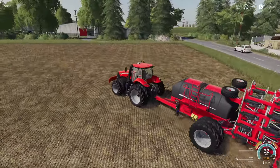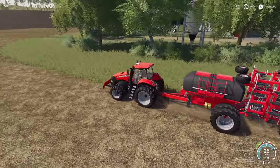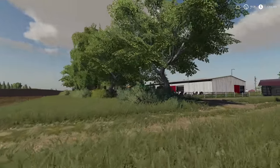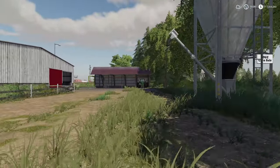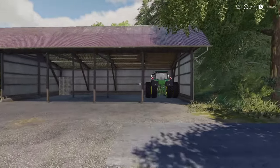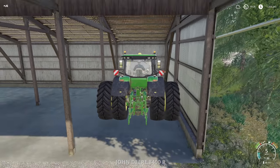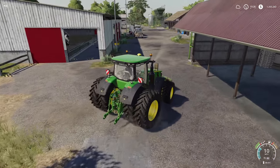Let's go get the truck so we can get some seed and fertilizer put in. Not only this piece of equipment, but we also need to get our big John Deere. We're going to put our Amazon on the back of it - the Amazon is a bit bigger but it still works just fine. We'll get everybody seeded and fertilized up.